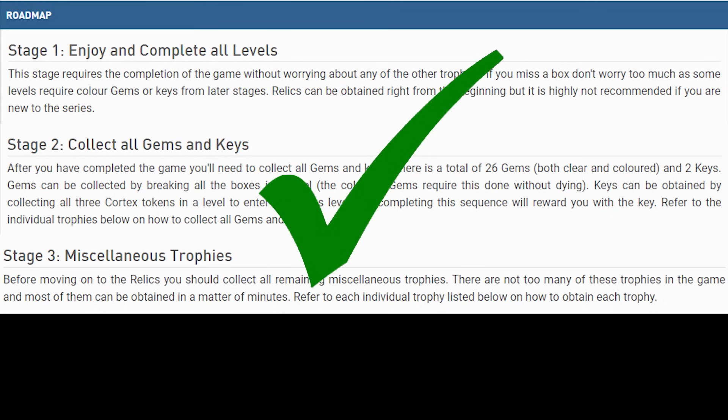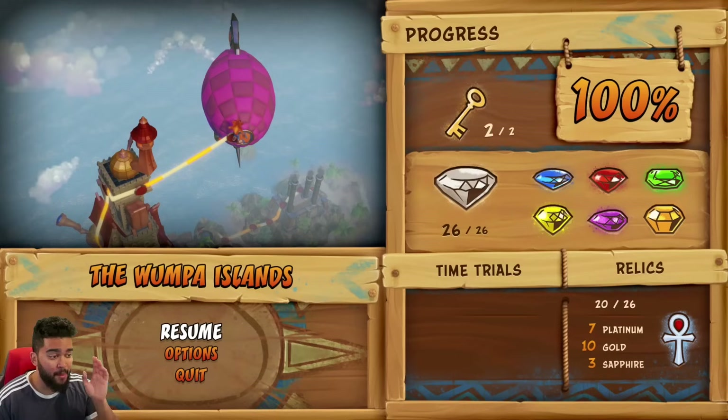Let's go ahead and recap where we are right now, looking at what we've done in the game already. So of course, you beat the game the normal way to get some of the trophies — a lot of the trophies, actually. It says we're at 100%. Along the way you get all these colored gems, which have their own trophies, and 26 of the clear gems. And then at the bottom right corner there, the relics — 20 out of 26.